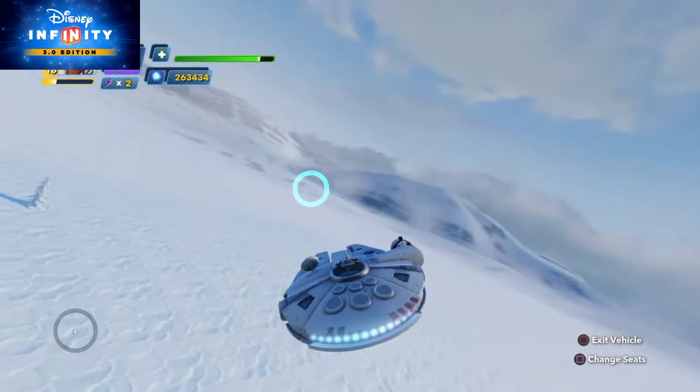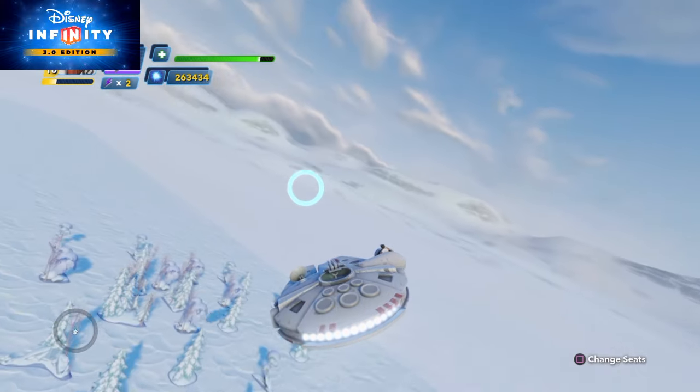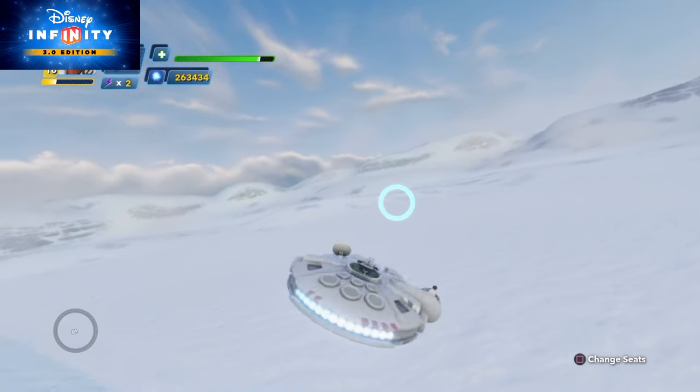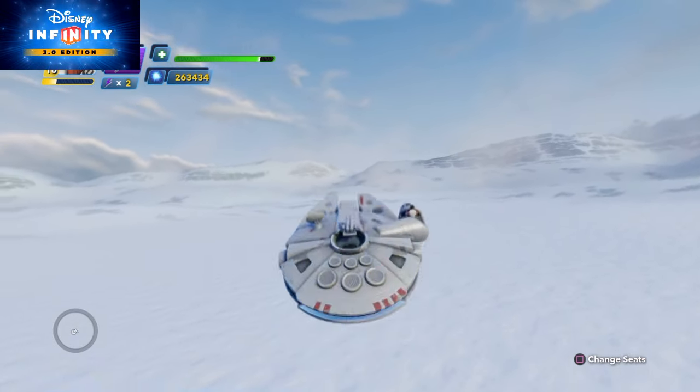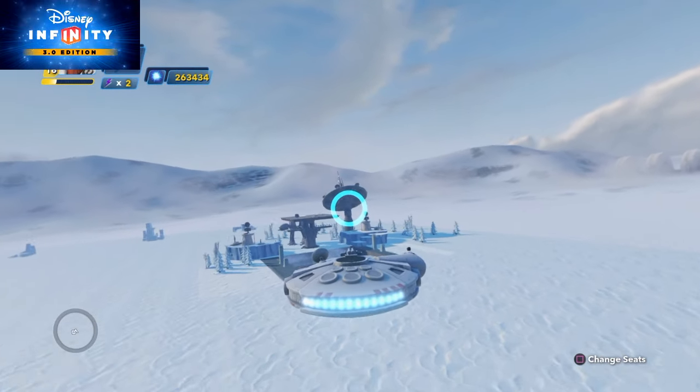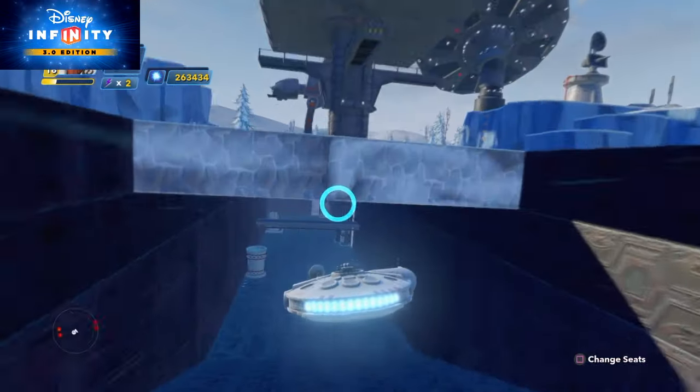We've got this base here and the landscape planet — I've tried to base it on the Starkiller from The Force Awakens. Watch this: we're going to do a nice little flip, turn around, and we now have a hole where we can fly into the base.